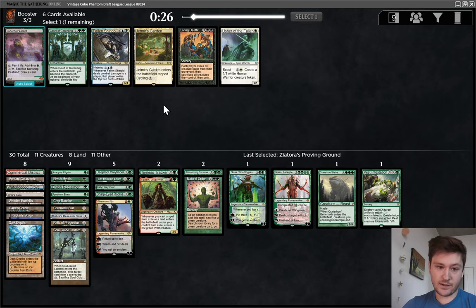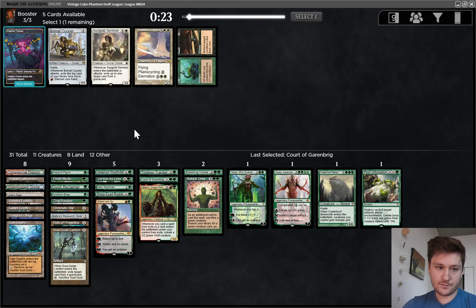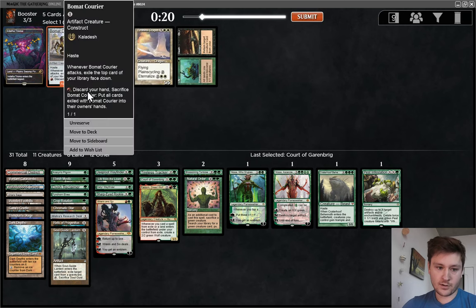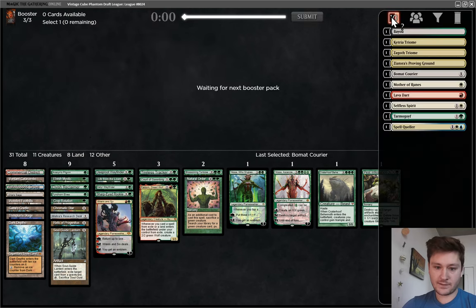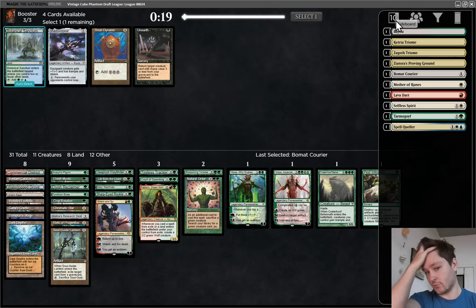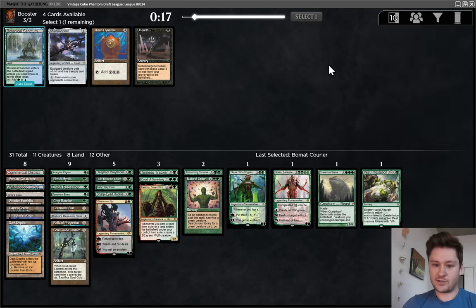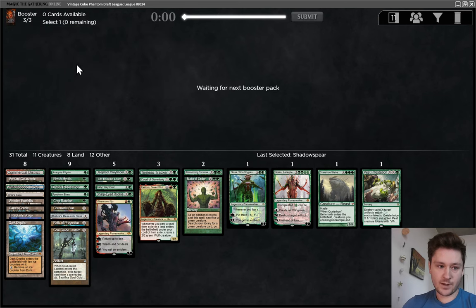So we didn't actually build Raffellos, which is kind of shocking. There's Court of Garenbrigg and Nurturing Peatland, but I'll take the Court of Garenbrigg — pretty good pickup. Now we'll take Beaumont Courier, but not play it in the main deck. I'll play it against decks that don't have many blockers — it's good if they have to use a removal spell on it, a one-drop that eats a removal spell. It's bad if they just play a 2/2 and you don't have removal, so your thing just bricks forever. I'll take Shadowspear. Probably not play it in the main deck, but it's great with Saga, so maybe we do want to play it in the main deck.